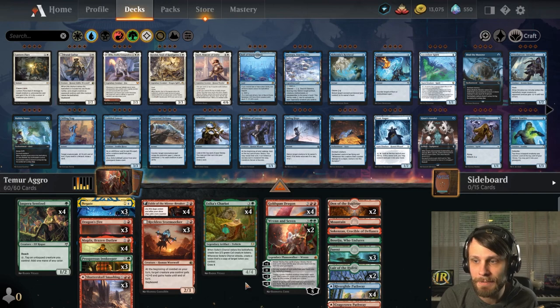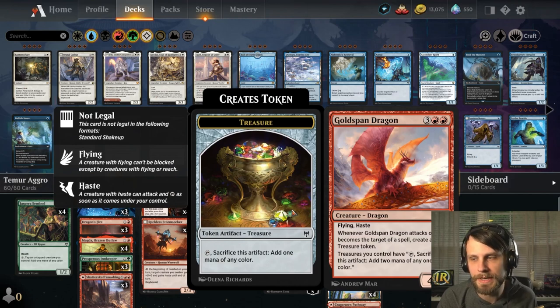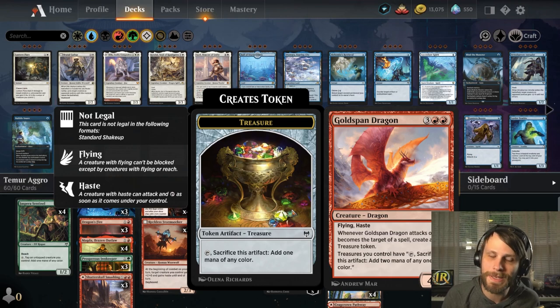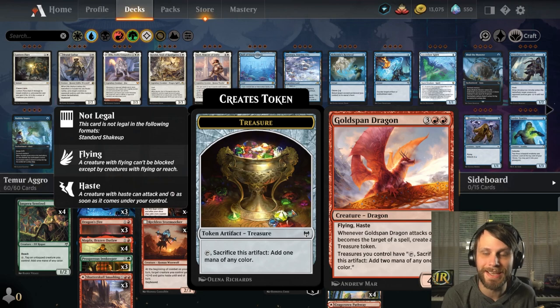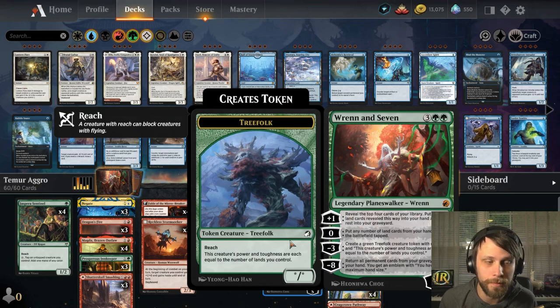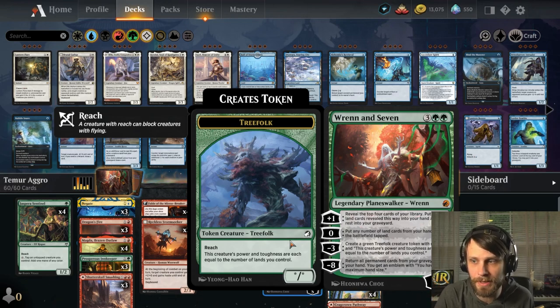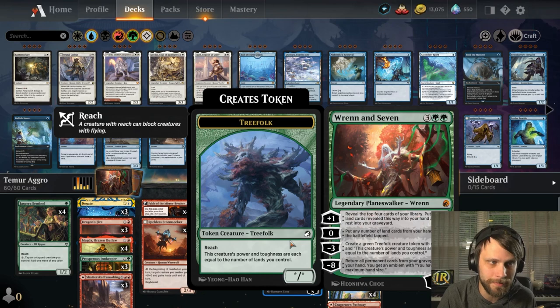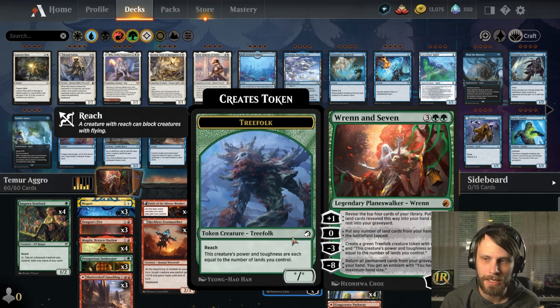As top-end threats, obviously Renan 7 and Goldspan Dragon — two of the best in the five-drop slot in my opinion. Goldspan Dragon potentially one of the best five-drop creatures in standard right now, bested potentially by some of the legendary spirit dragons, but the fact that this has haste and gives you mana is just ridiculous. Renan 7 obviously one of the more powerful planeswalkers. You're able to drop a giant tree folk, throw out some extra lands if you need — Renan 7's kind of got you on that end.